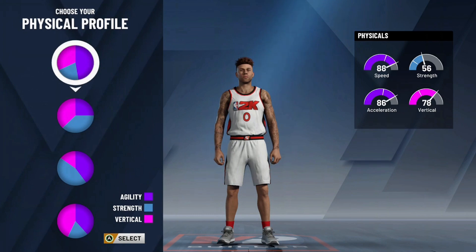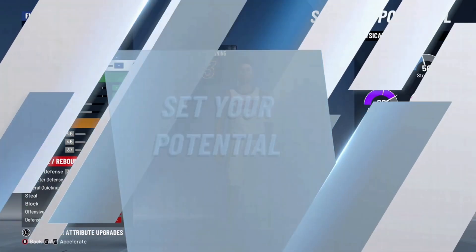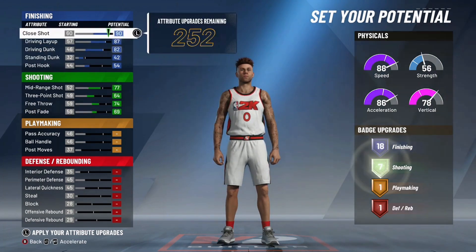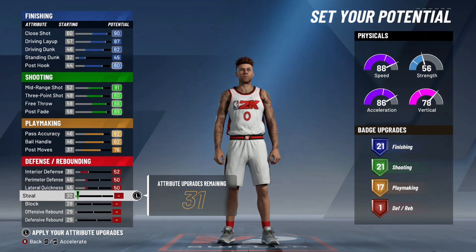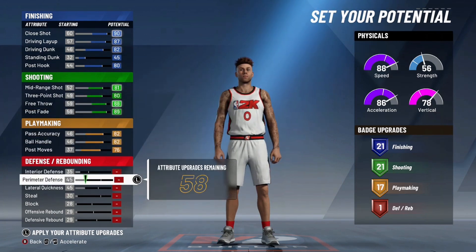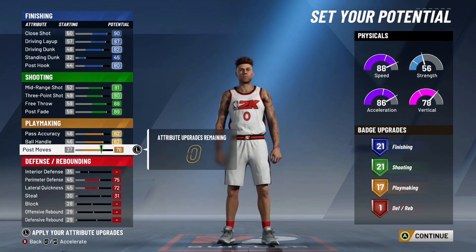Coming in the number four spot, we have the BP build with no defense. A lot of people like to make this, maxing out playmaking, shooting, and finishing, but going really minimal on the defense. If you're a point guard doing this and going pretty short on your height too, I just feel like you're at a loss. Obviously you're going to see we're not going to upgrade into your defense — it's going to be all perimeter D and lateral quickness. You get one extra attribute point left over.